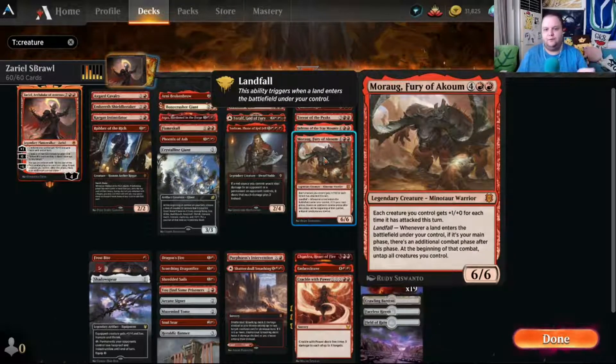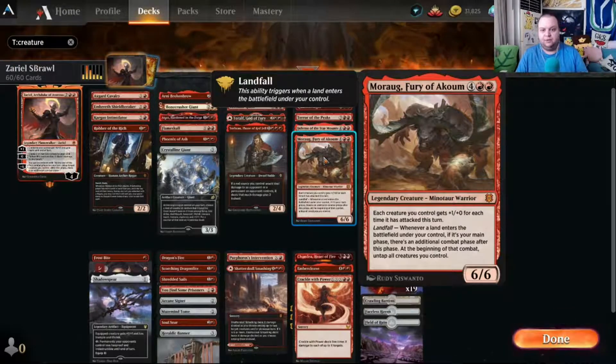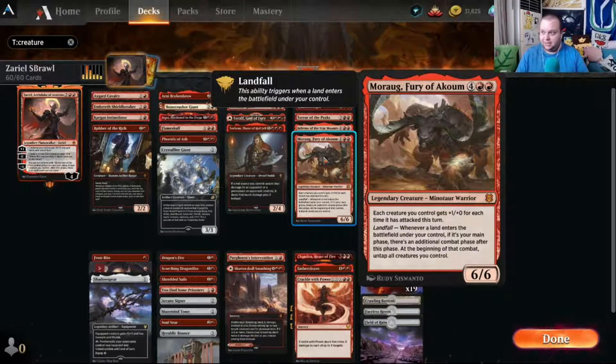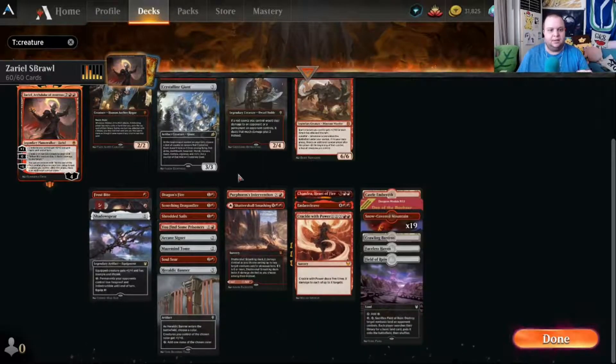Moraug, Fury of Akoum is a six-mana six-six. Each creature you control gets plus one plus zero for each time it has attacked this turn. It has landfall: whenever a land enters the battlefield during your main phase, there's an additional combat phase after this phase, and at the beginning of that combat all creatures untap. You want to do this in your second main phase, trigger landfall, untap all your creatures, and attack again.